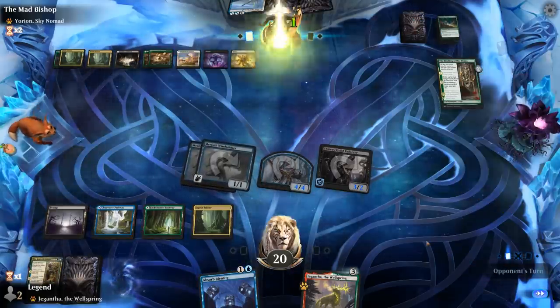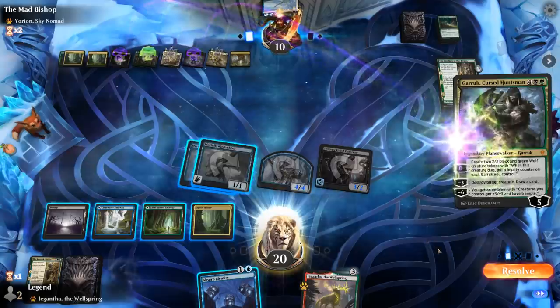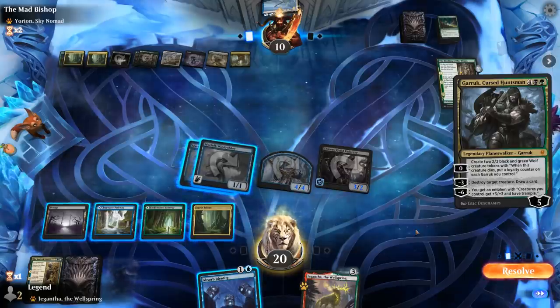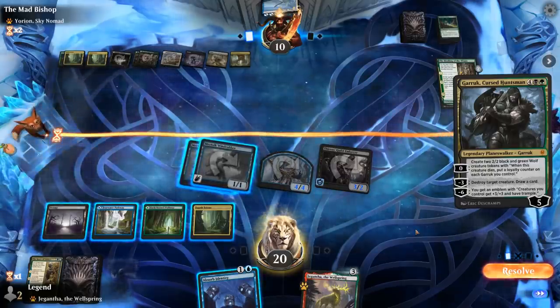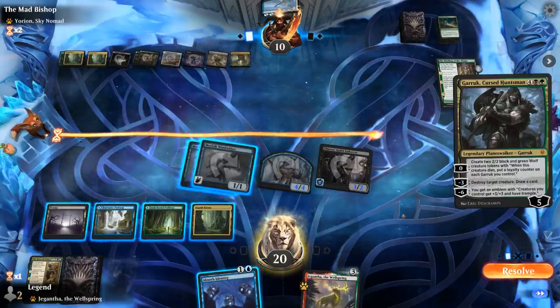The opponent gains two and casts Garruk, Cursed Huntsman. If they mill us we can finish it off with our Windrobbers — so they're probably going to make some wolves. I can bounce one of the wolves with Absorb Identity and then take out Garruk. So I think we let that resolve.